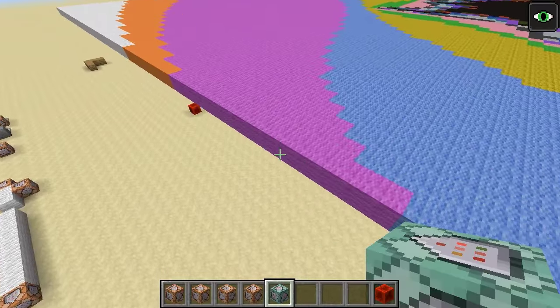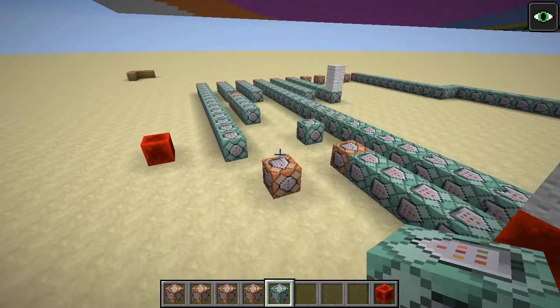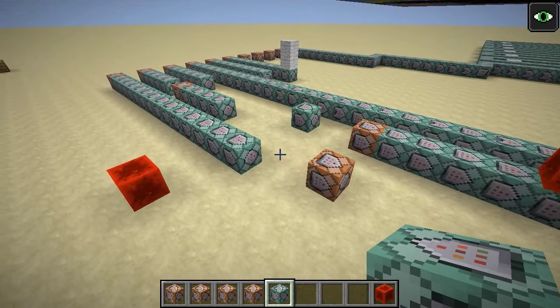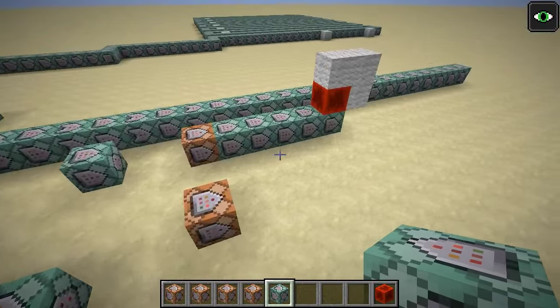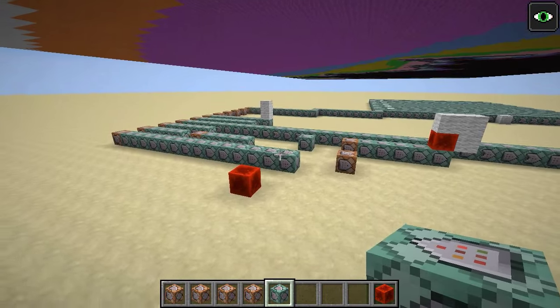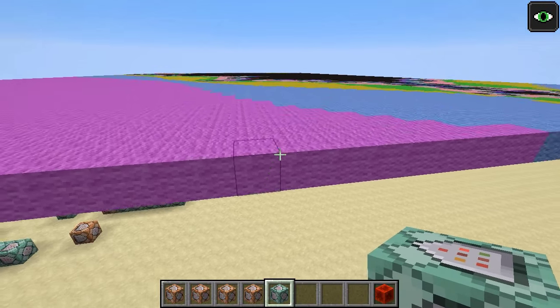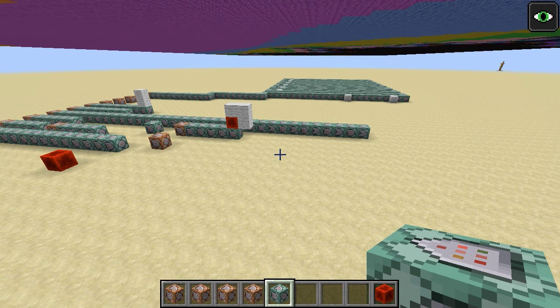So the thing runs about 40 times faster and was much, much easier to program using the new command blocks introduced in 1.9. And basically the point of this video is to say that command blocks are now revolutionary in terms of the changes coming in 1.9. Let me show off something else too.